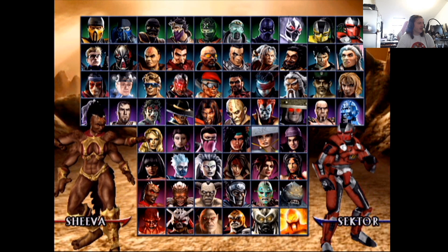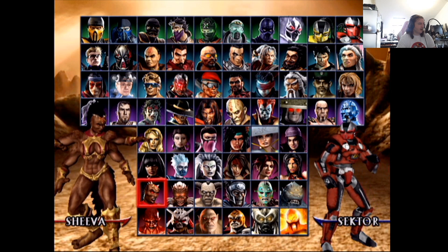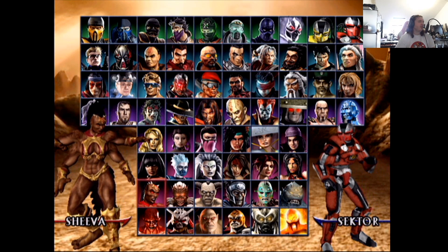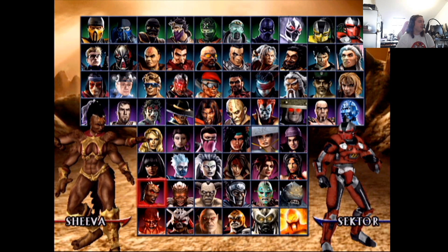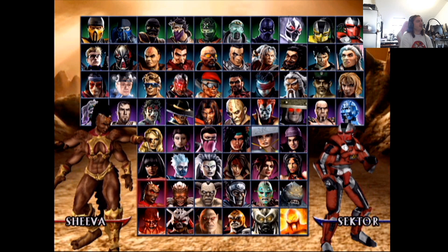Now we get into the boss characters. Sheeva was in Mortal Kombat 11. I don't like either design, but I like Sheeva as a character. Goro and Kintaro are characters I like as well. In terms of Sheeva coming back — Goro's come back as a cameo, Sheeva would be cool too. These designs are a bit weak — the newer designs are better — so they're probably both fours.